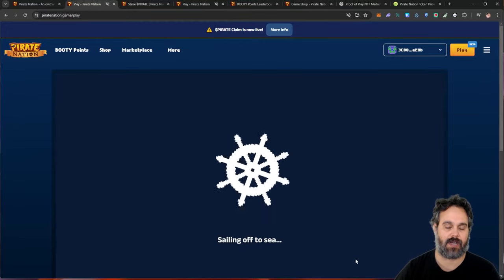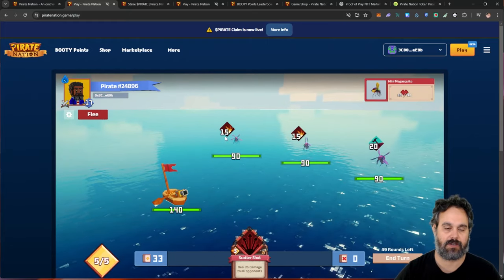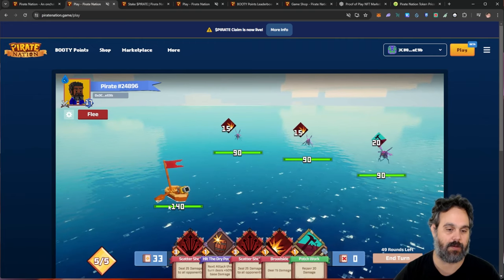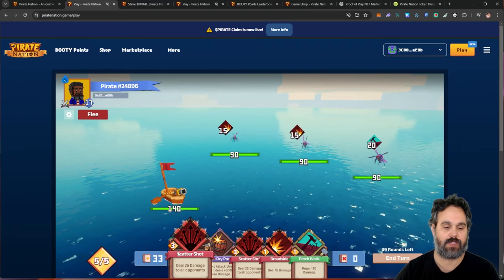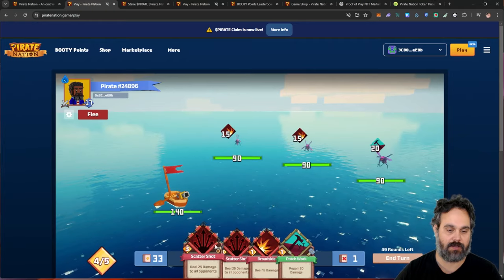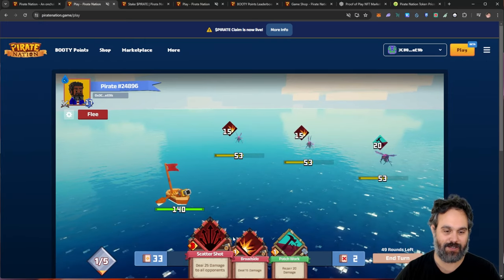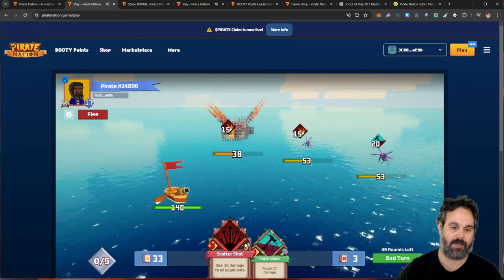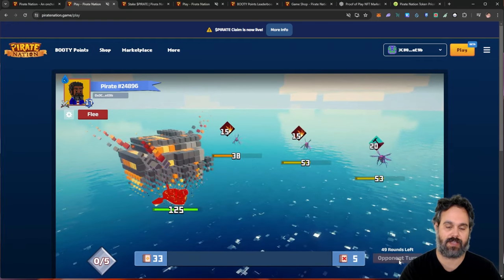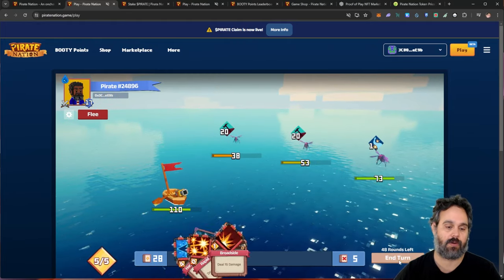You start a battle and you receive some cards. You have opponents and you have to sink them — so I have to kill these three here. Those are my cards. I can use the Patch to repair my boat, but I don't need it right now because there's no damage. This one gives 25 damage to all opponents, and this one does 50% more damage, so I can use that and hit all five. I'm going to do a great mass kill here at the beginning.